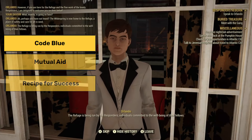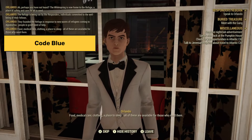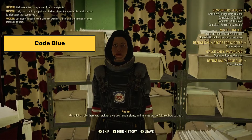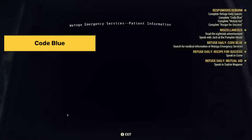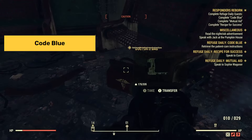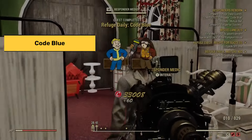Code Blue is your typical fetch quest, tasking the player with talking to the NPC Rutger, then proceeding to find a terminal. After retrieving a package of medical supplies and returning to the Responders Medic, the quest will be completed.